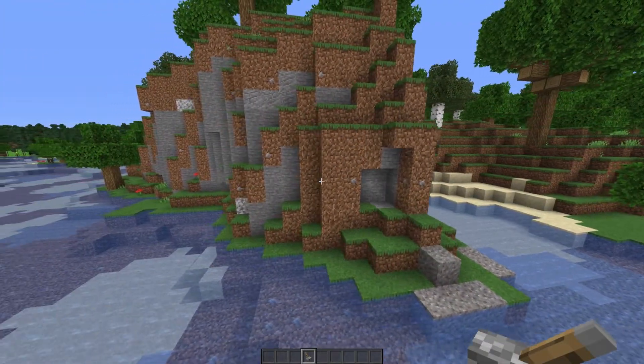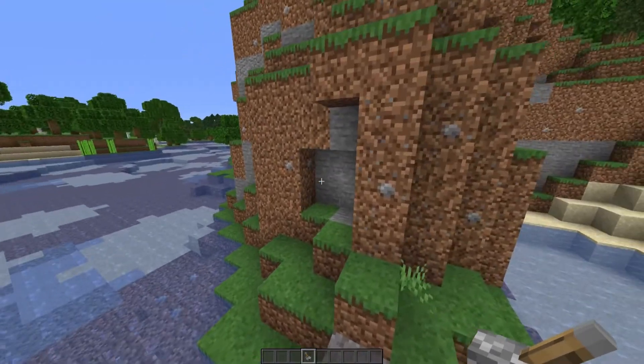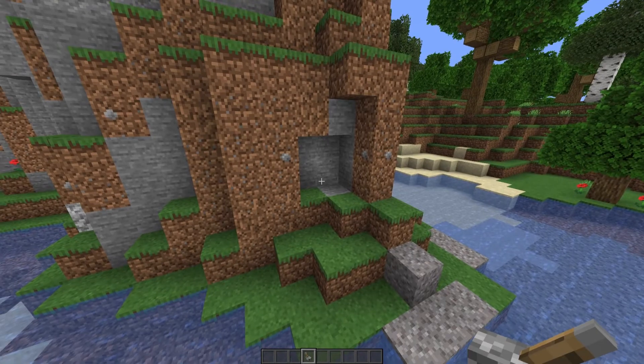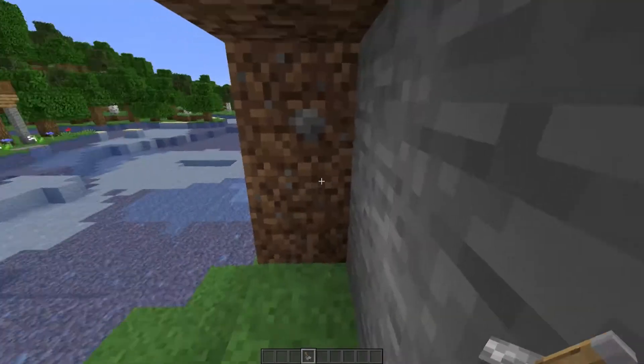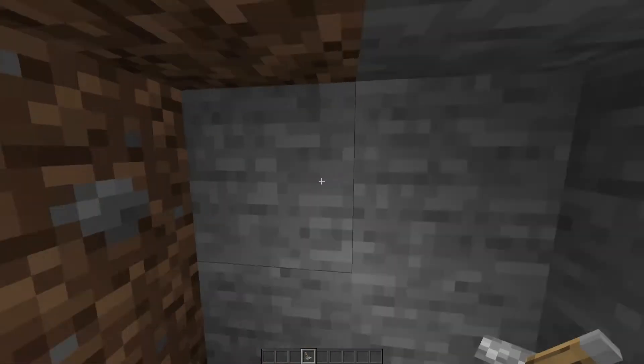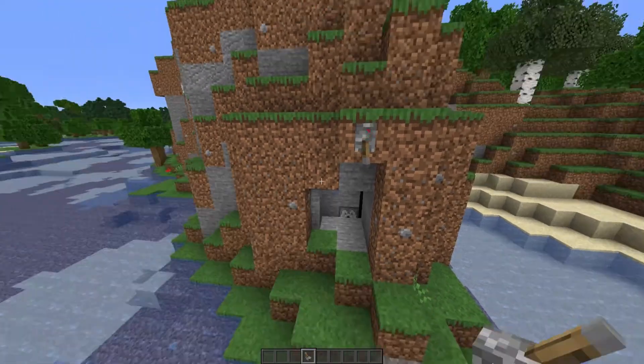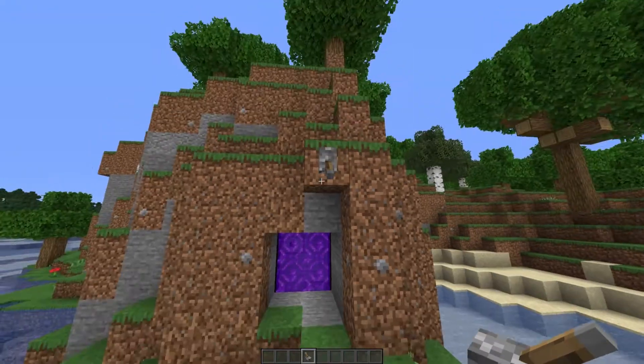So we've got a normal looking mountain here with a kind of suspicious hole, but most people would think maybe it's just a weird Minecraft terrain generation. And if you walk up to it, you can't hear any portal noises or anything like that. However, if you place a lever on this block here and flick it down, the door will open and the portal will light.